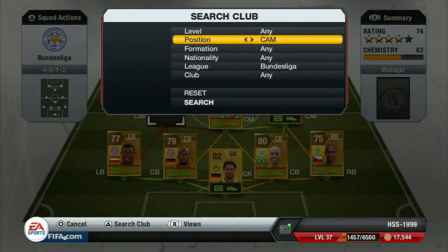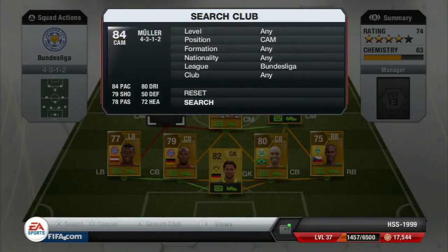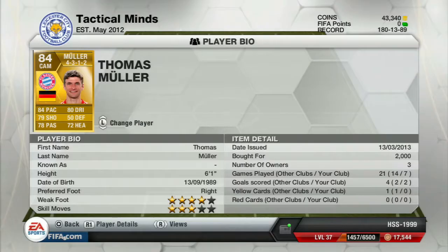The center attacking midfielder is Thomas Muller: 84 pace, 76 shooting, 78 passing, 80 dribbling, 50 defending, and decent heading. He has four star weak foot and three star skill moves, and cost me 2,000 coins, which is relatively nice.